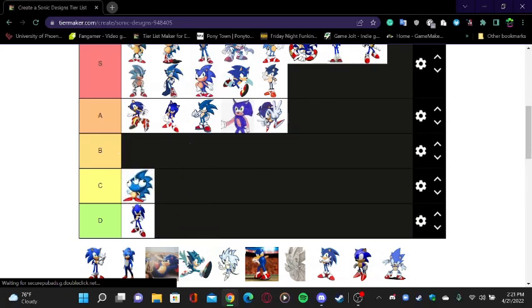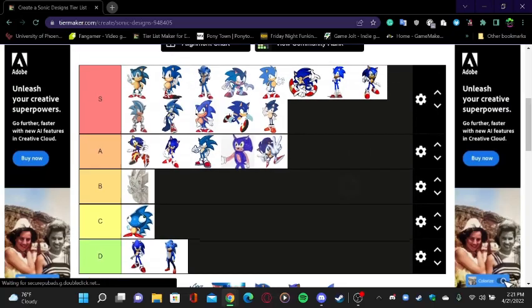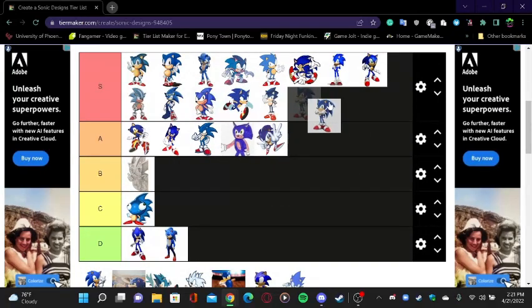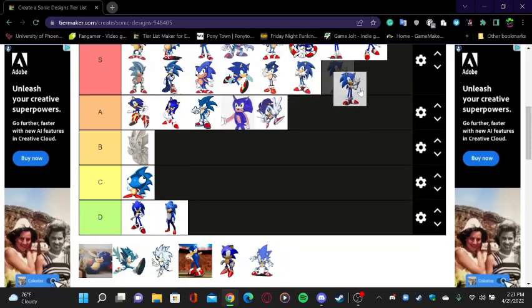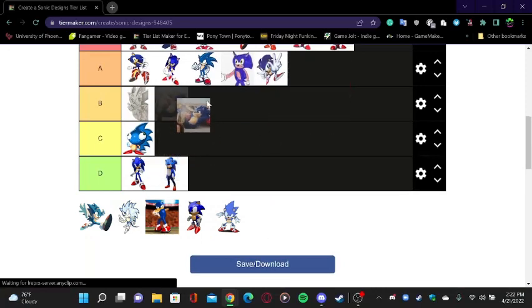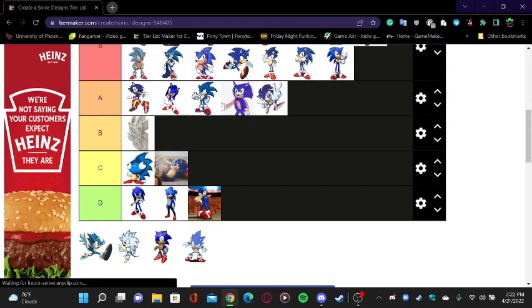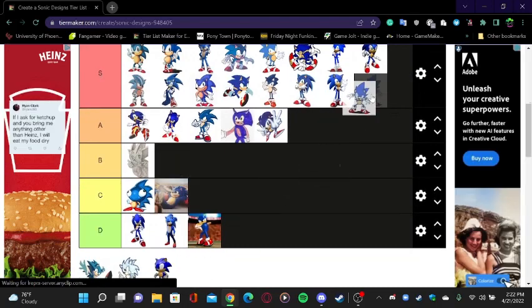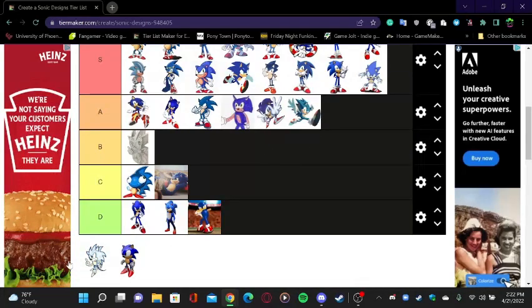OVA Sonic — put it right there. That Sonic — put it as a C. I don't know what that one is — D. We don't talk about that. Nick Sonic — B. This Sonic with Chris Pratt — put it as a C. That other Sonic — put it right there. That Sonic — B.